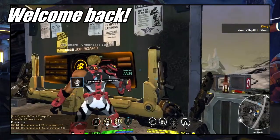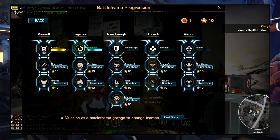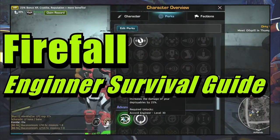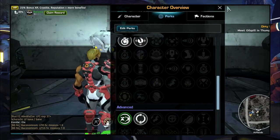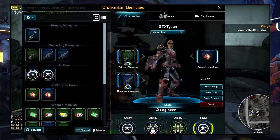The useful thing about leveling up the engineer is there is a really good perk if you are going to try the advanced battle frames such as Electron or Bastion. The level 30 perk is Mounted Firepower, which increases the damage of your deployables by 25%, so it would really help out if you're playing as the Bastion and using turrets.